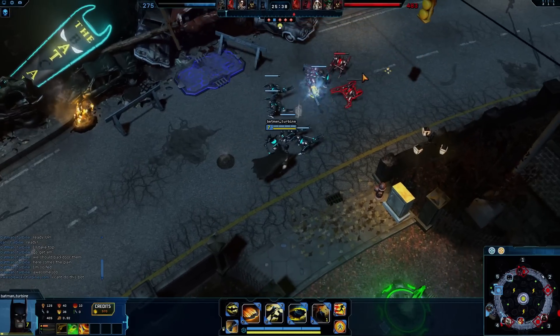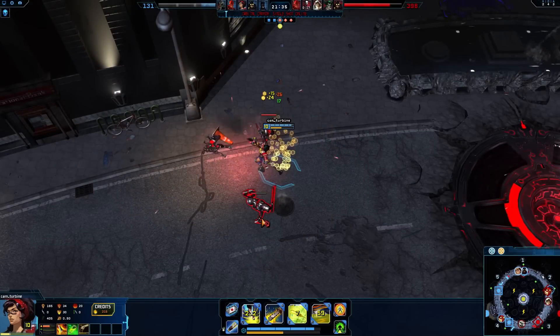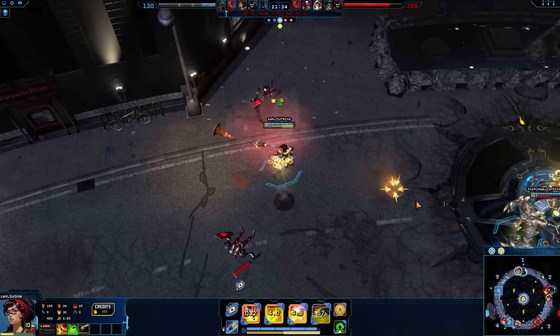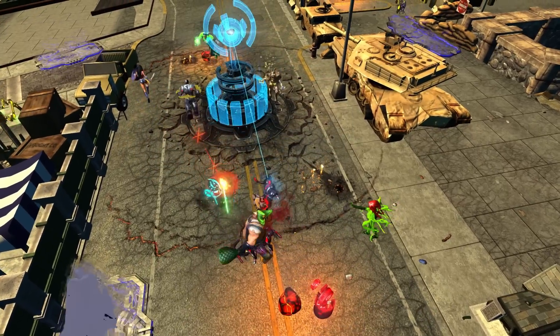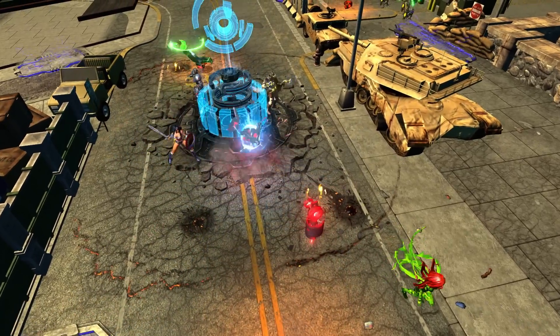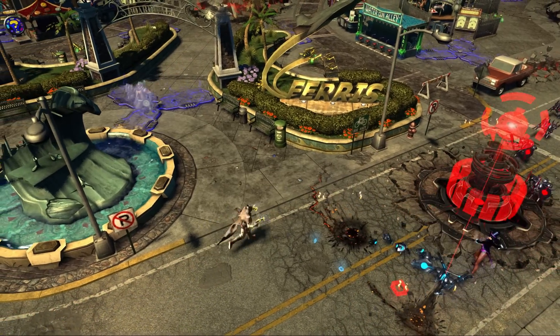Credits are dropped when drones are defeated, but Protectors who last hit enemy drones with a finishing strike acquire those credits immediately without having to pick them up. Drones destroyed by structures drop significantly less credits, making it far less effective to gain credits while inside the firing range of allied control points or turrets.